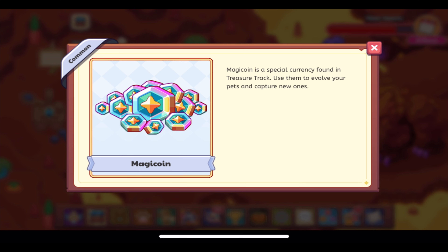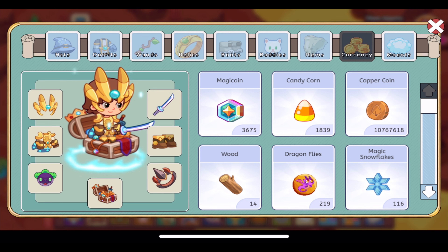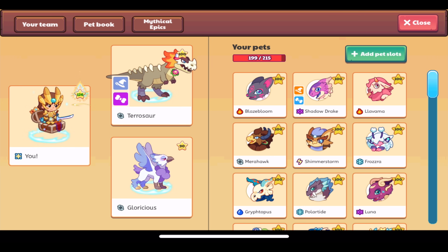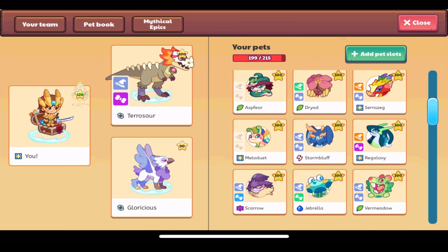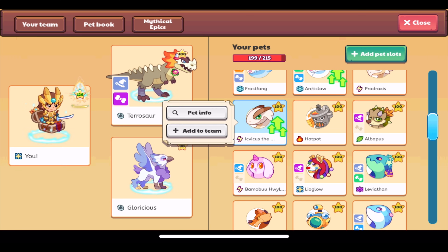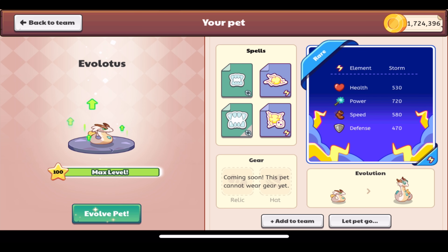Just as that description says, those are the purposes of magic coins — they allow you to evolve pets and capture new pets. The important thing here is that this allows non-members to rescue more pets than they used to be able to, and it allows non-members to evolve their pets. So evolving pets and rescuing pets is no longer members-only, which is one reason that Prodigy has given a lot to non-members recently.